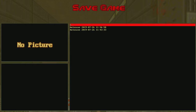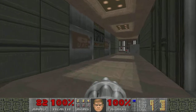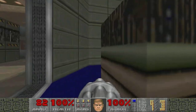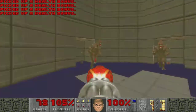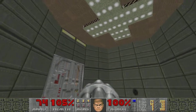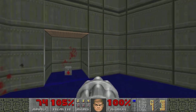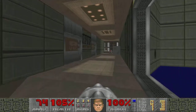Let's get a save here — this is Finn. This room is obviously a little bit boring, just green tech green, and some odd alignments with it too. I like the flickering lights here.